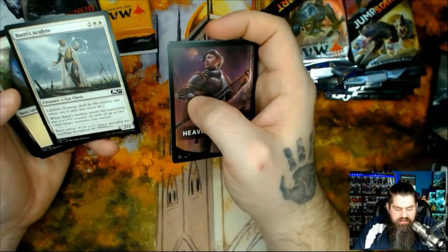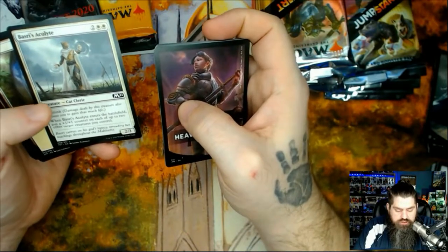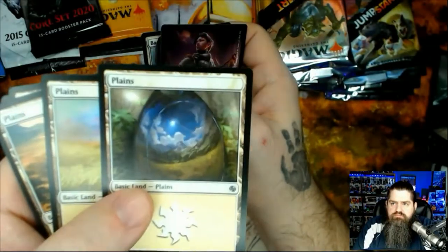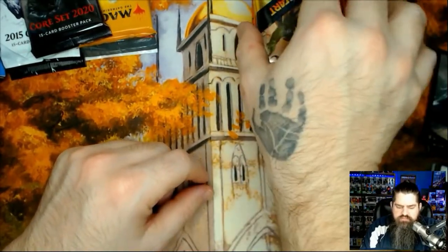Lightwalker has flying as long as it has a plus one plus one counter on it. Makeshift Battalion: whenever it and at least two other creatures attack, put a plus one plus one counter on it. Basri Acolyte — lifelink; when it enters the battlefield, put a plus one plus one counter on each of up to two other target creatures you control. I like that art. I like this pack a lot — a lot better than some others.